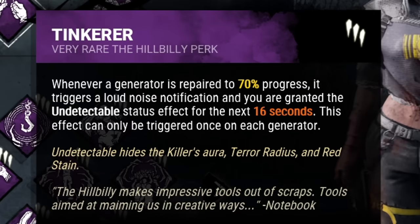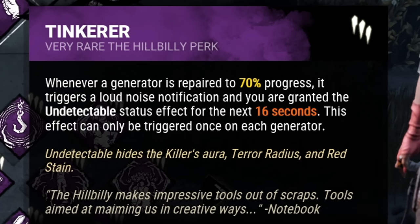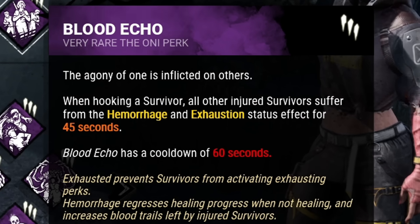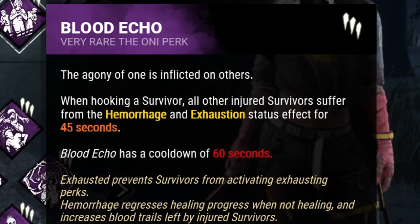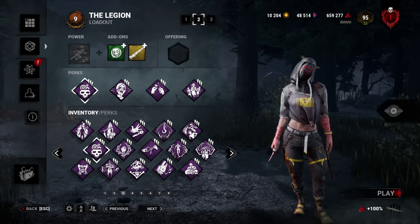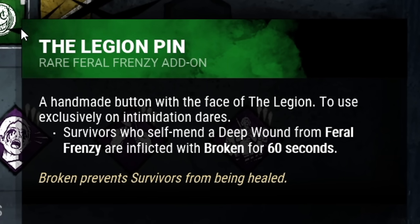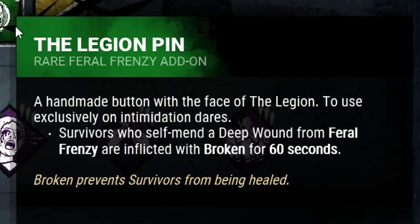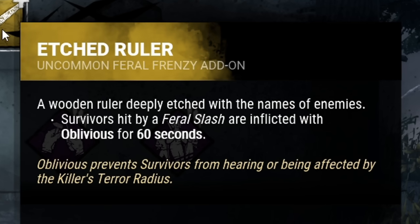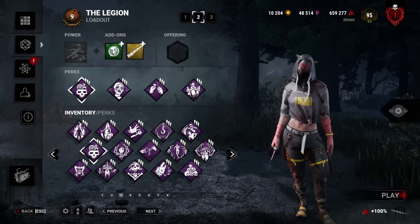But I have a way to fix that too. Up next is Tinkering. Whenever a generator is repaired to at least 70%, I'll be given a visual notification and then become completely undetectable for 16 seconds — becoming a truly stealth killer. And for my last perk, I'm going to be running Blood Echo. After hooking a survivor, all other injured survivors will become exhausted and suffer from the hemorrhage status effect for the next 45 seconds. For my add-ons, I'm doubling down on more oblivious. My first add-on is Legion Pin — after a survivor mends, they remain broken and cannot be healed for 60 seconds. My second add-on is Etch Ruler: upon hitting a survivor with Feral Frenzy, they will become oblivious for 60 seconds, kind of like an insurance policy. Thank you for 500,000 subscribers — let's get to 600K. I love you all. Let's try this build.